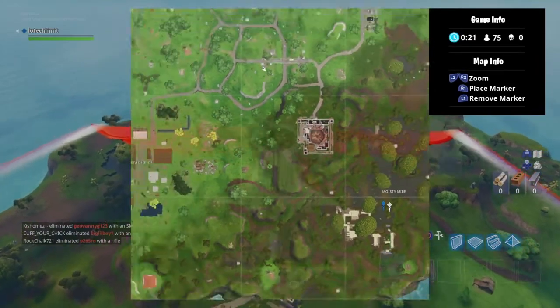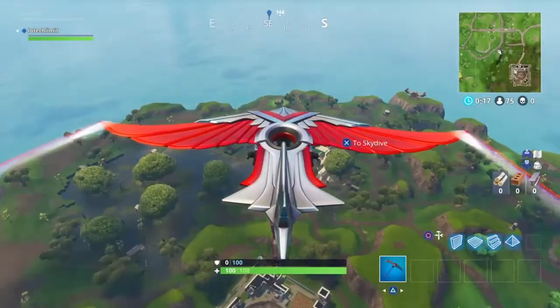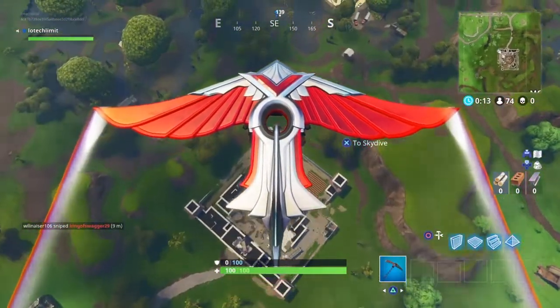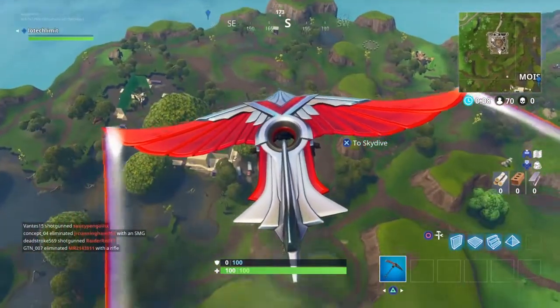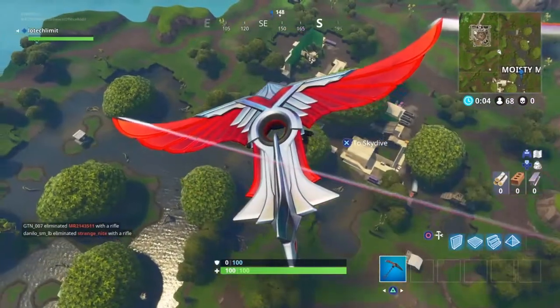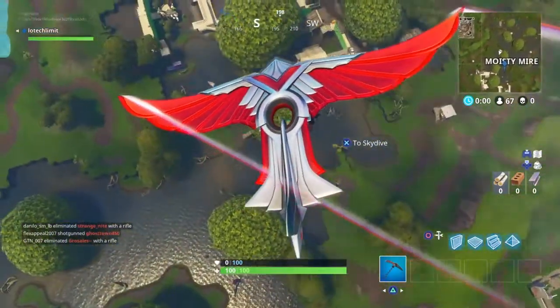We're in Moisty — this is the exact area where it might be. When it really comes out and I find it, I'll show you the exact location. For now I'm just giving you a heads up of where to look. Remember: look between the ice cream truck, a bench, and a helicopter.